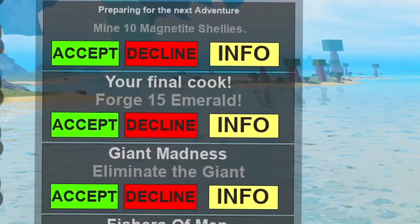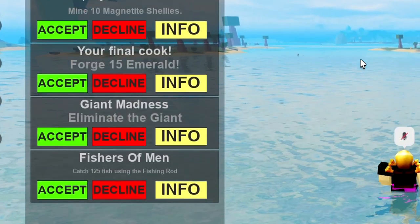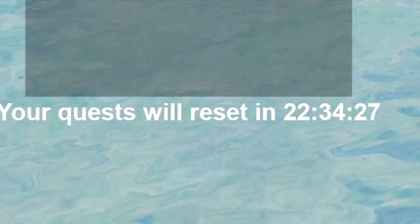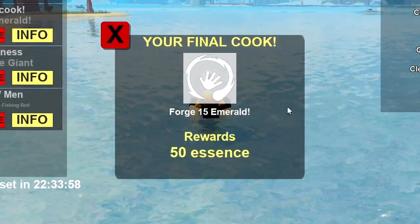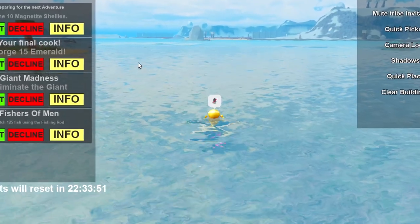The last feature in this update is the in-game quest system, where you can complete quests to earn rewards. There are four available quests and it resets every 24 hours. If you click on info it lets you know in detail what the quest is and the rewards for completing it. The more difficult the quest, the better the rewards.